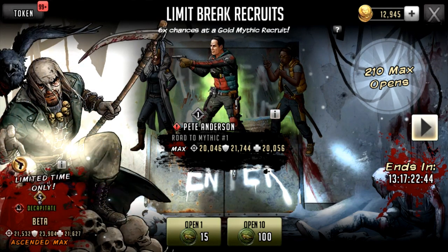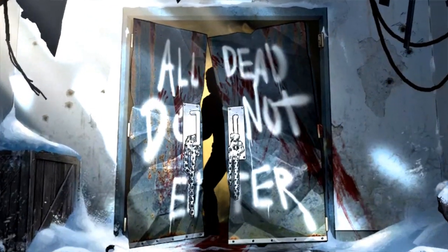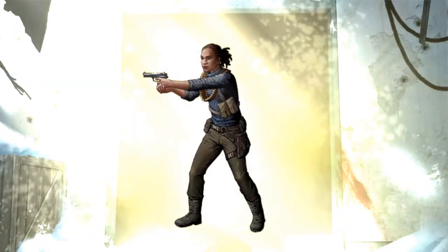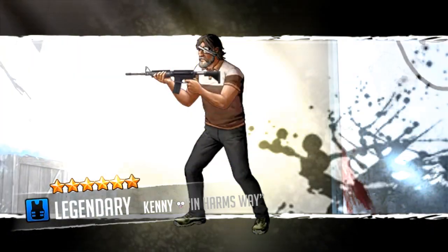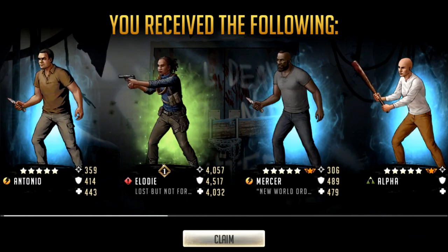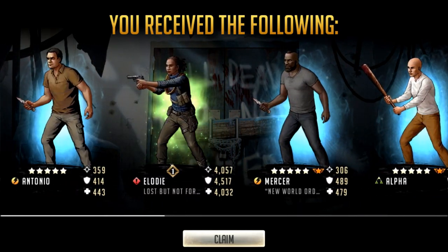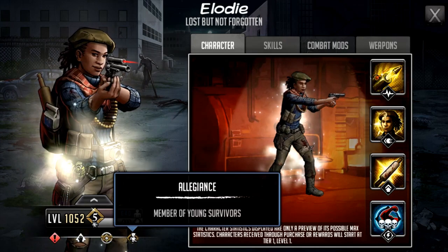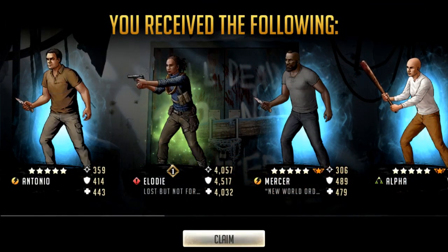I'm going to do the first 10 on Heath — the best controller in the game. 10 coming in now, hopefully we get something good. Six percent chance — hopefully we get one gold mythic out of these 50. We're getting Elodie — I haven't had Elodie before so that's a brand new character for me. And we get Glenn as well! I'll take the double. Two golds off a 10 — very nice, can't complain. I'll be able to grade five Glenn with this, and Elodie is militia — she's Young Survivors — so she'll go towards my Young Survivors team with Carl and Sophia.